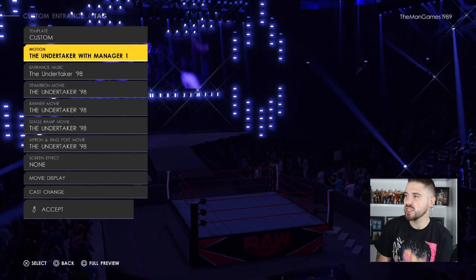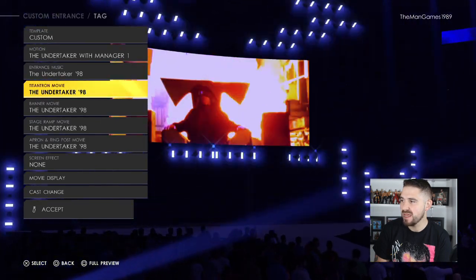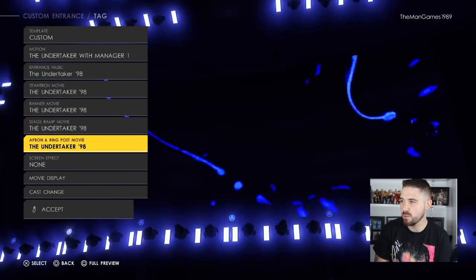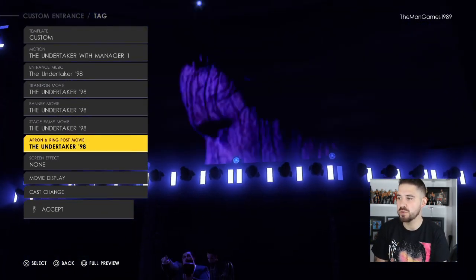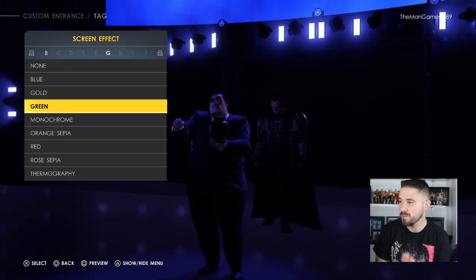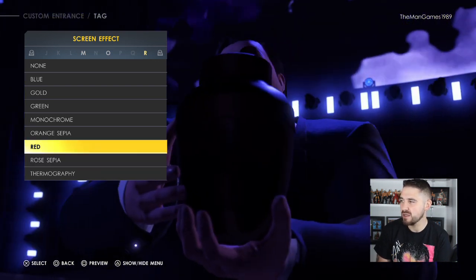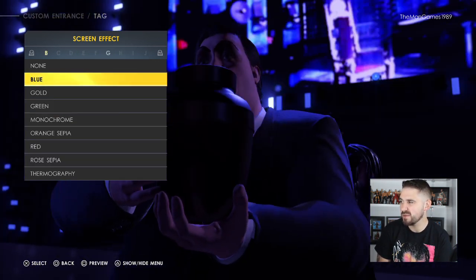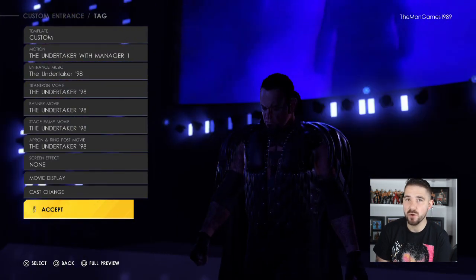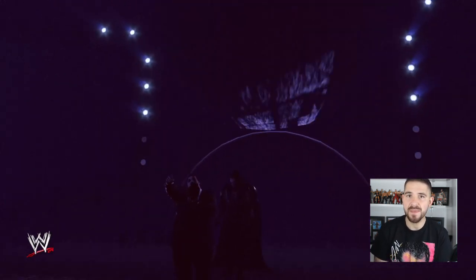We can see that the motion is 'Undertaker with Manager One,' entrance music on Ticket '98, same with the titantron motion, same with the banner, same with the stage movie, and same with the apron and ring post movie. For screen effects we haven't chosen any, but you could maybe choose Blue or Rose Scepter — it's up to you. I had a little play around and both look good, but we chose not to choose one.